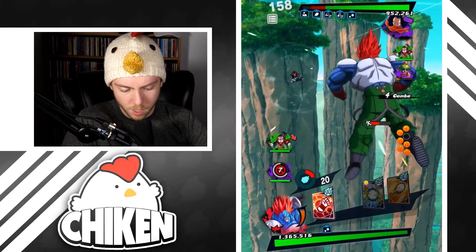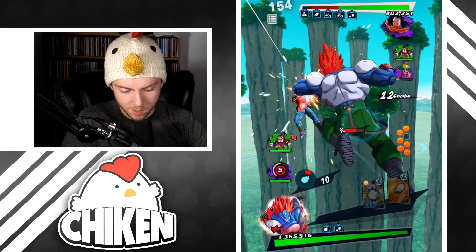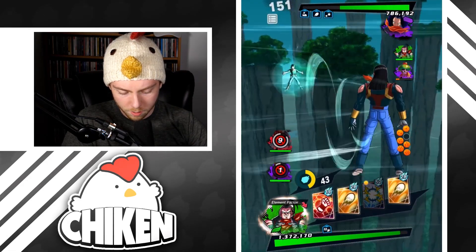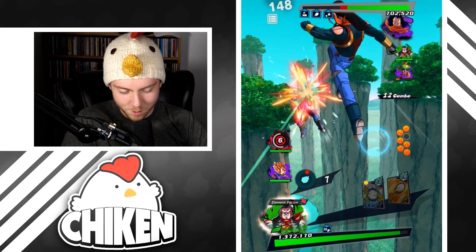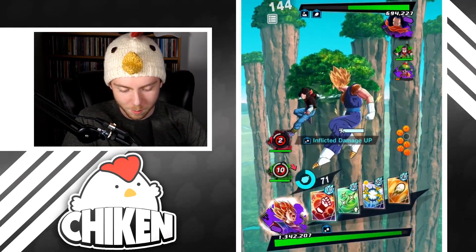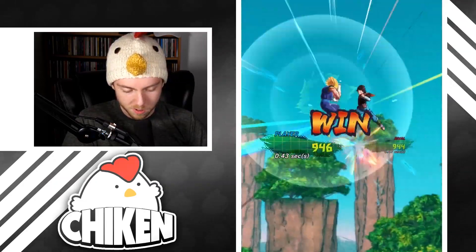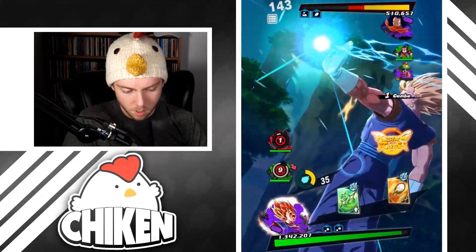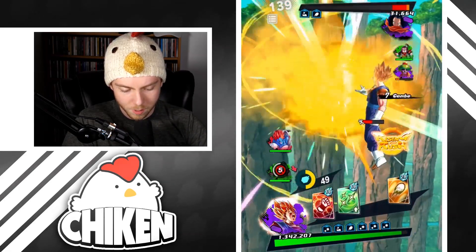We got nice two combos here, great start — almost half HP on 17, we're doing pretty good. Okay, that was a mistake. I should have used the paralysis, that would have been perfect. We'll go for the strike real quick. This guy is not a bot — he's a normal person playing a very decent team, but we are doing quite a lot of damage, which is fantastic.